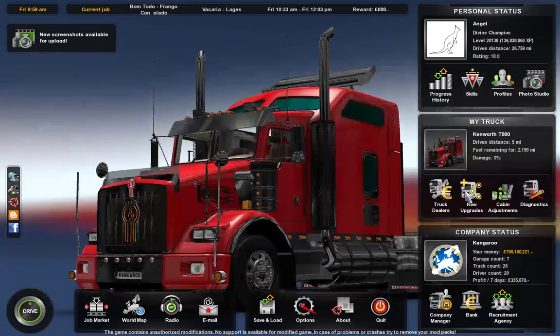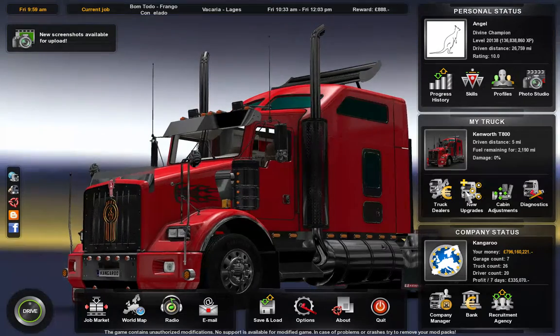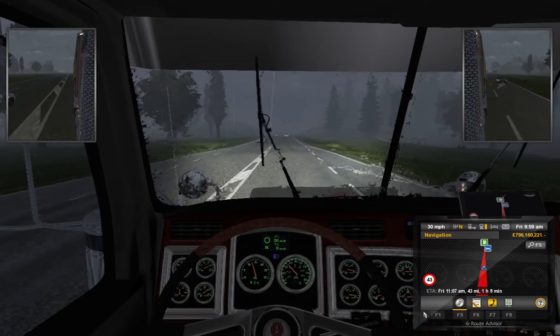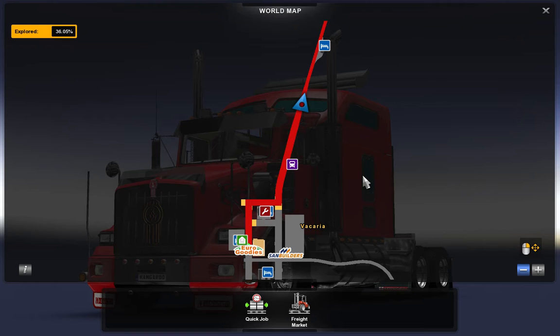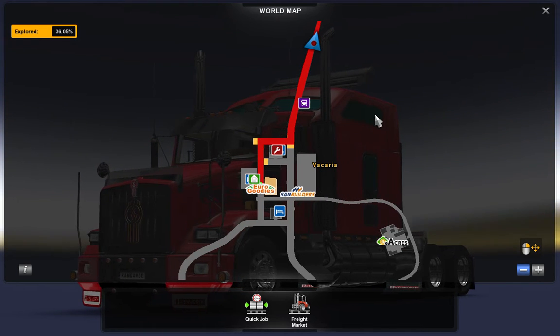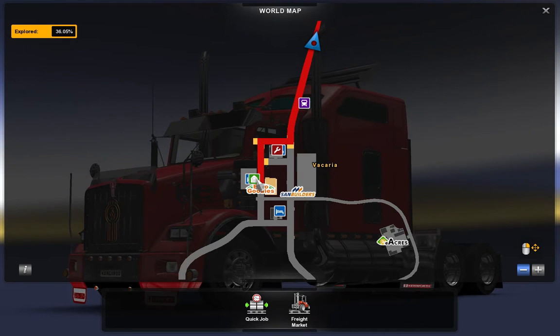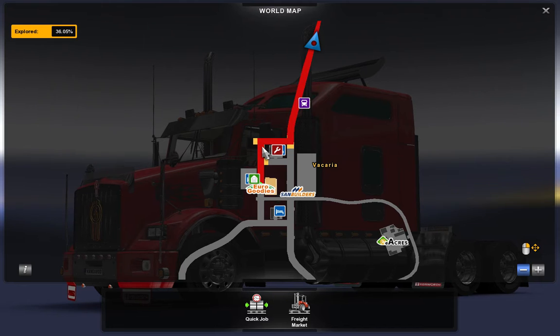Hello everyone, it's Kangaroo here, and today we're going to continue on from where we sort of left off, in this Kenworth. Now at the moment I'm just driving out of where we started. It was here in Vacharia — I can't say that. Anyway, we left Eurogoodies, drove along here, stopped at some lights or something, and that was it.